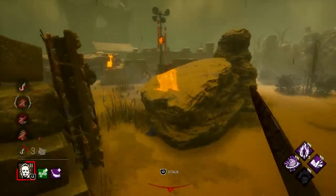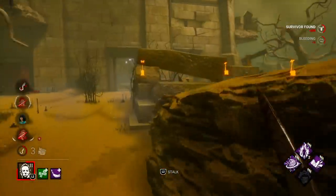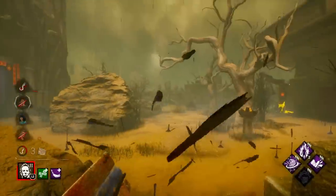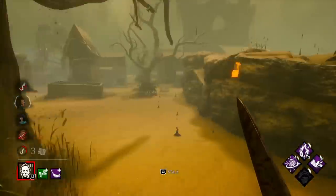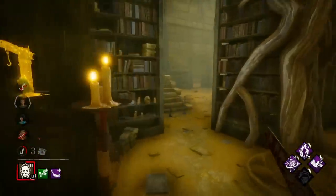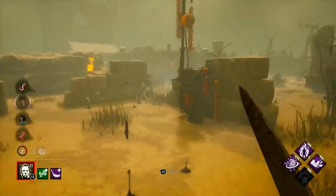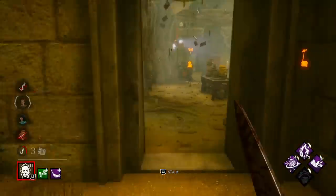I kind of want to down him at this loop but I don't think that's going to be an option here. I know he really wants to finish that gen — he's craving it. I want to down someone near this gen. Nice reassurance. I just want to down someone here. Another two percent. They're all chilling here kind of.